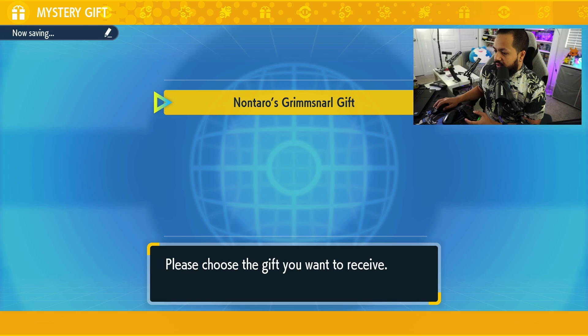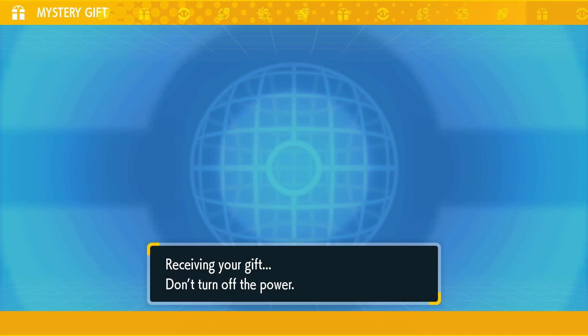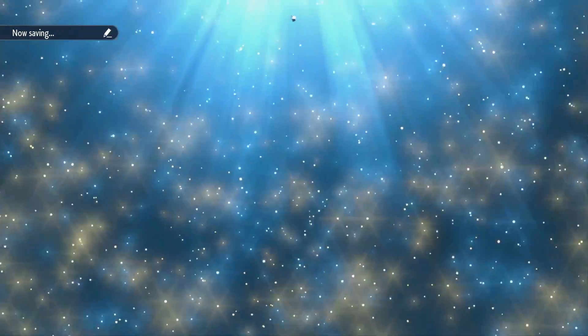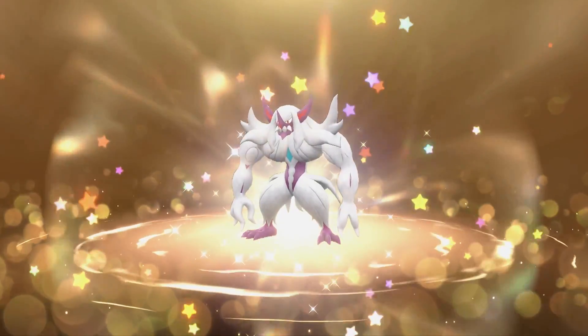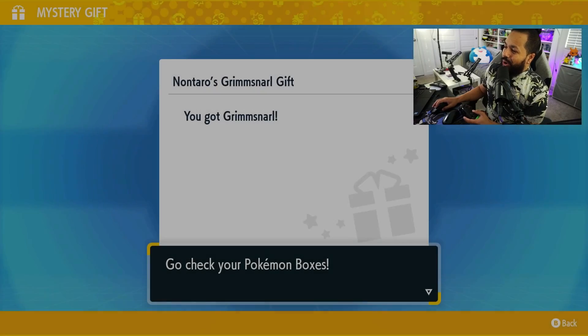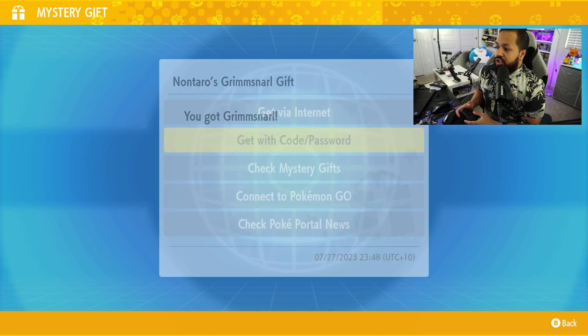Let's go ahead and see this one come in for us. It's Nantaro's Grimsnarl gift, which is awesome. Let's see this beautiful shiny Grimsnarl jump in — and this is our first shiny Pokémon mystery gift! Look at that Grimsnarl right there, let's go! We now have our shiny Grimsnarl.